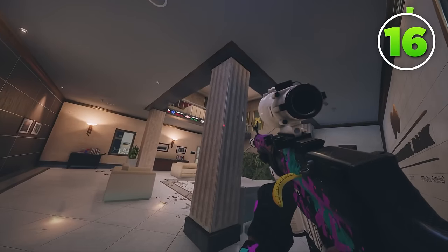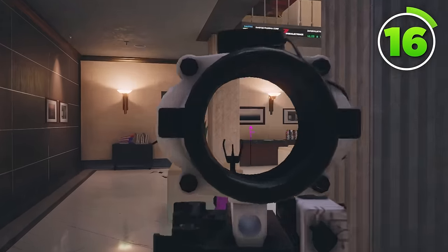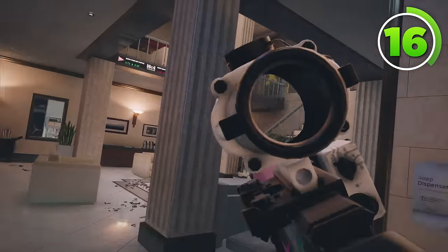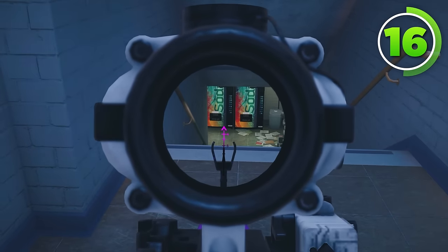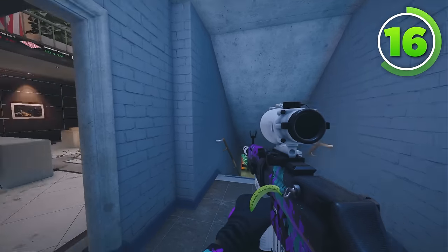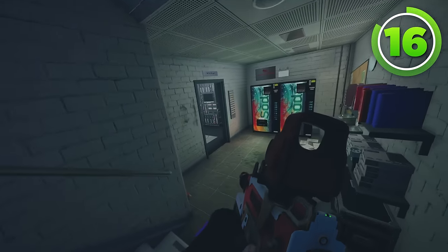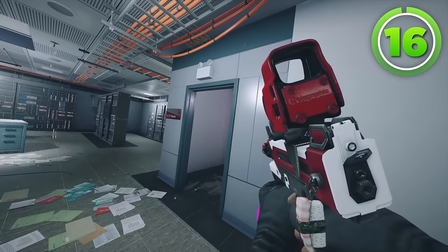Something else I see a lot of attackers doing wrong is using the wrong scopes in gunfights. Let's talk about Hibana, who has the option of a 1x scope or an ACOG. If I'm trying to take Square, having an ACOG is great — I can see the railing, into archives, into kitchen, anywhere around bottom Square. But if I want to push down a staircase and swing a door close to me, an ACOG is terrible because it's way harder to take close-range gunfights when you're so zoomed in, especially ACOG B which gives barely any peripheral vision on stretched res. Instead, use the holographic sight on your gun for close-range gunfights — it's not as zoomed in, you'll see people more clearly, and it's much easier to take gunfights. Make sure you're not using the wrong scope at the wrong distances and you'll win a lot more gunfights on attack.